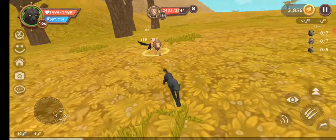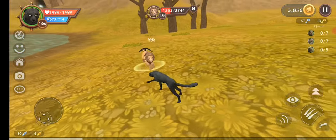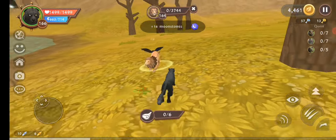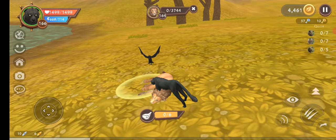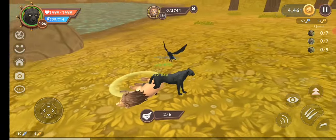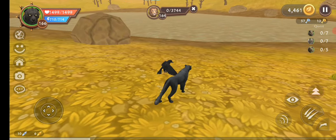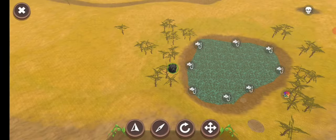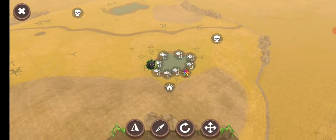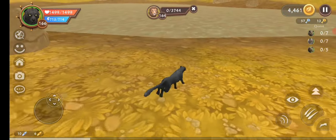I would usually give you guys lore on the creepypastas, but I honestly don't really feel like the Forgotten Bull has any. If I find something, I might do research mid-video and tell you guys. Anyway, once you've killed the lion, you want to jump into the nearest water source. There are two water sources in this map, so whichever one you're close to, jump into the water.